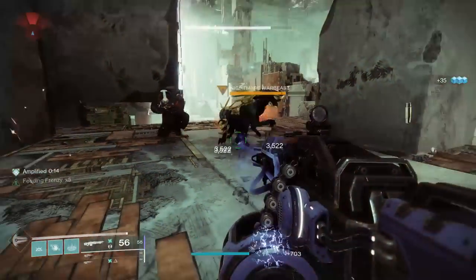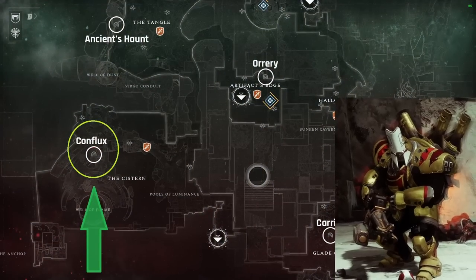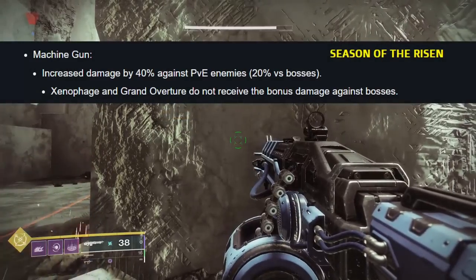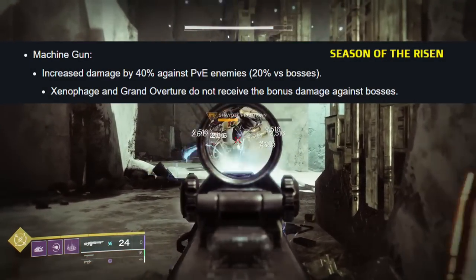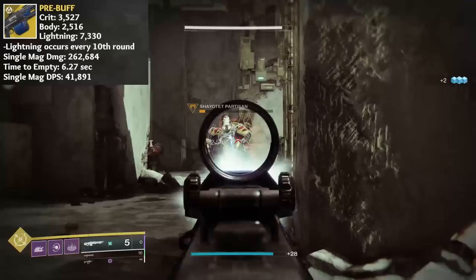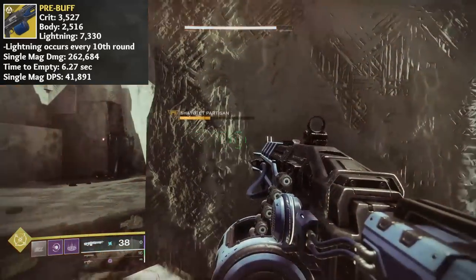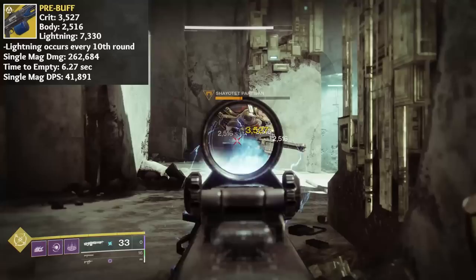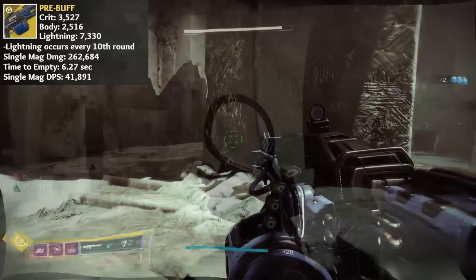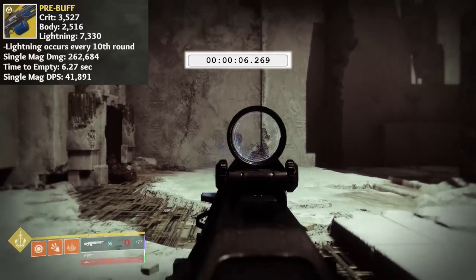PvE damage numbers are variable and will change depending on content scaling or enemy tier. I keep all testing in the Conflux Lost Sector on Nessus versus Carl the Colossus to keep damage numbers consistent and comparable from video to video. Pre-Season 17, before the global Heavy Machine Gun buff that upped damage versus red bars and majors by 40% and 20% against boss tier enemies: Thunderlord was hitting Carl, a major target, for 3,527 on a crit and 2,516 to the body. Lightning strikes were dealing 7,330 damage, occurring every 10th round landed. Maximum potential single mag damage, considering all crits and 6 lightning strikes, came out to 262,684. Thanks to the ramping fire rate, the time to empty clocked in at 6.27 seconds — maximum single mag damage per second: 41,891.